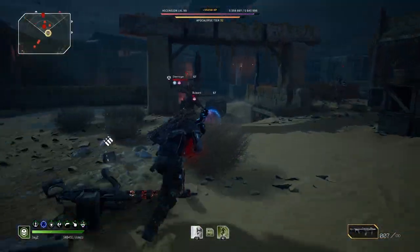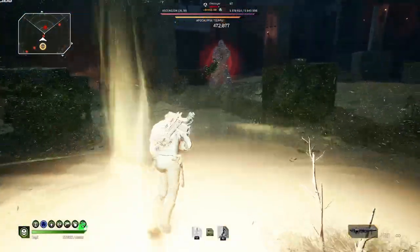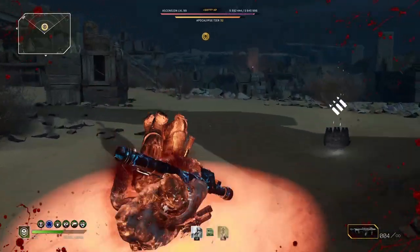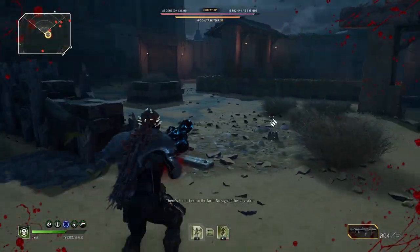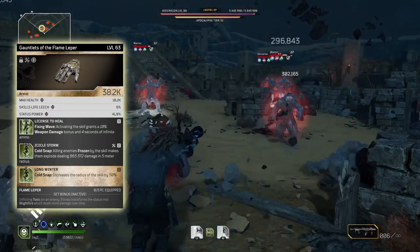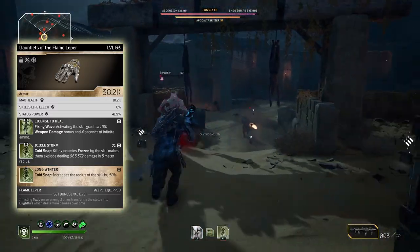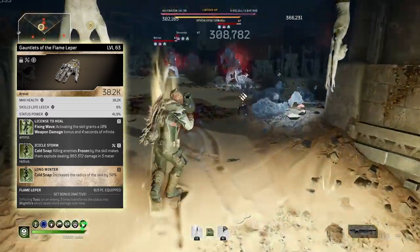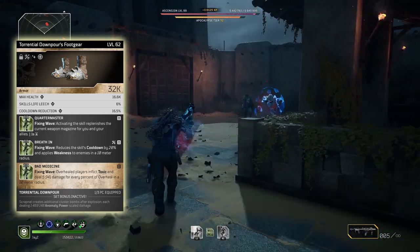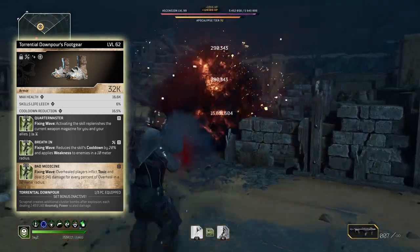For the other mod I added virulent compound for more damage to elites afflicted with toxic. That is mostly it on all the gear you would need for this build. If you are unable to get these pieces, like the really good epic ones, then I do suggest starting with the blightfire set. The blightfire set would be a really good starting point to play with this build. Once you have the right pieces, you can min max all your gear and make your tools of destruction insanely powerful. Some alternative mods you can use: license to heal is really good as it will give you infinite ammo for 4 seconds — this comes standard on your flame leaper gloves anyway so it's really easy to get. If you want faster mob clears, add in long winter to increase the range of your cold snap and add in icicle storm to easily kill all the small enemies. The torrential downpour boots come standard with the quartermaster mod, so use those, and if you don't have good cooldowns on your gear, then add in breathe in to reduce the cooldown on your fixing wave by 20%.